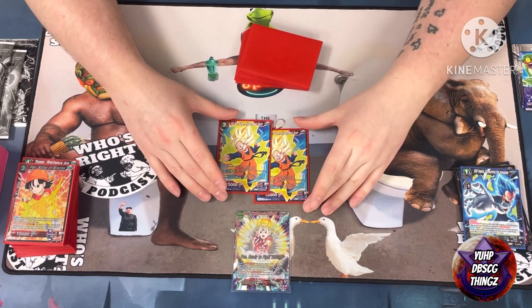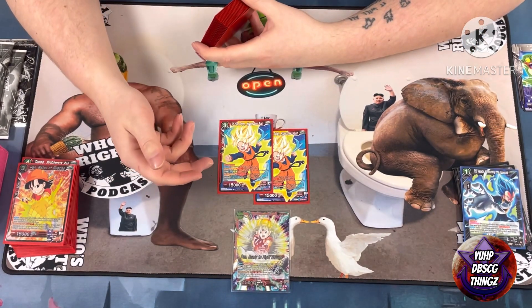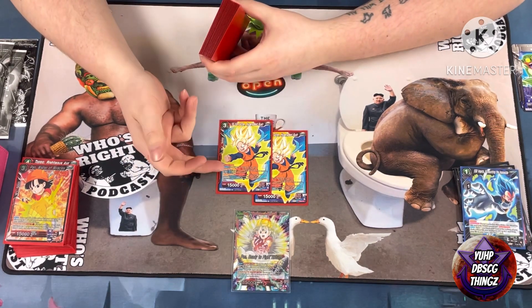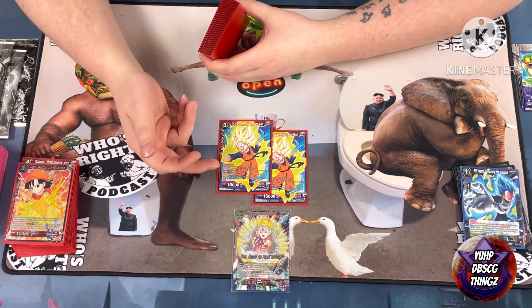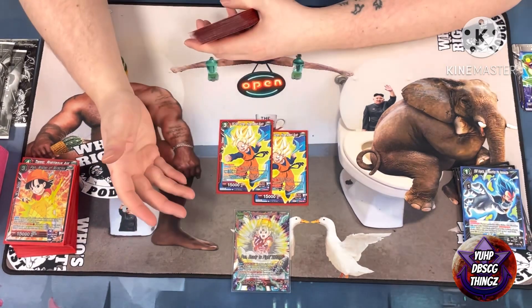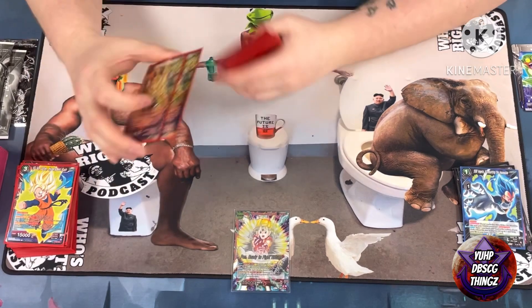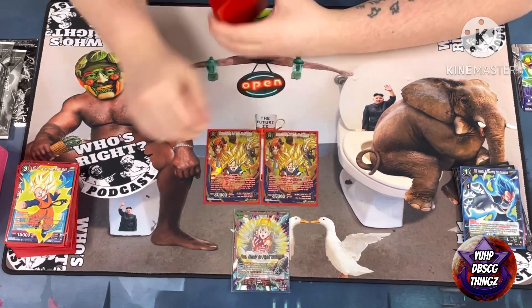Two of the Promo Goku — he's pretty much a one-drop double strike if I have three or more energy. When he's played I draw a card, and I can pay one to minus something 20k and he gains 5k. So with my leader he's essentially a 25k double strike for one energy. Two of the bigger Trio.